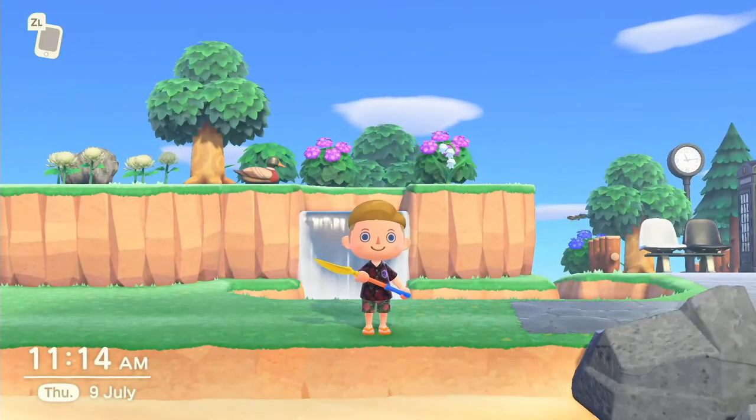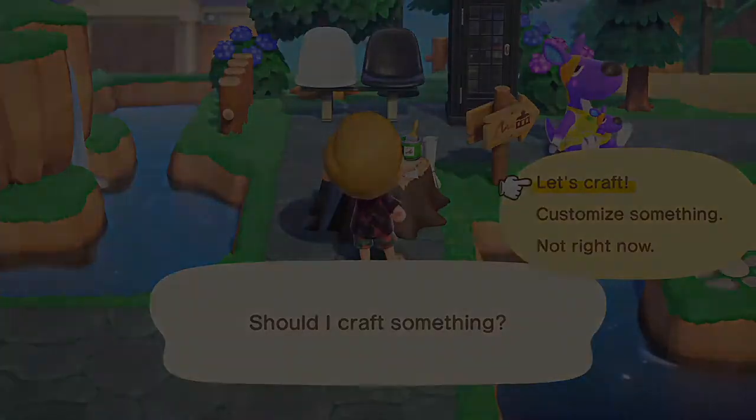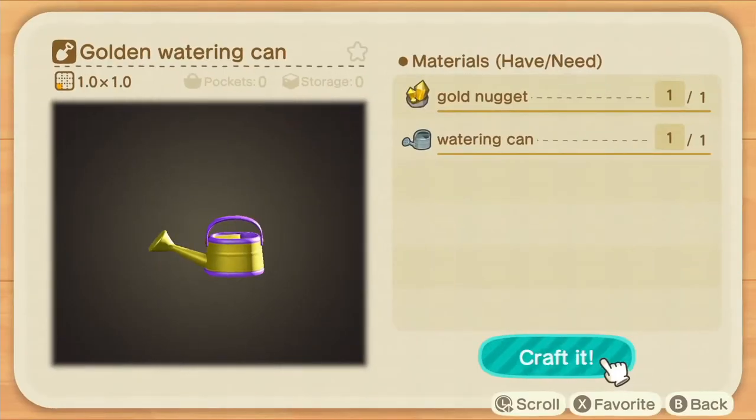Go to resident services and ask Isabelle what your current island rating is. If your island is rated at five stars, she'll give you a recipe to make a golden watering can. Let's go ahead and make that golden watering can.